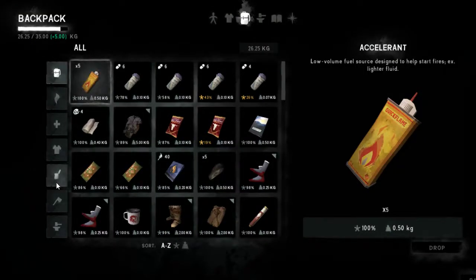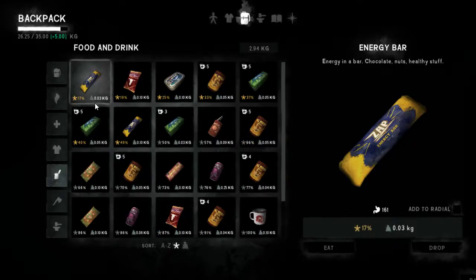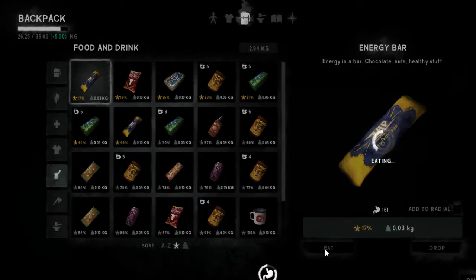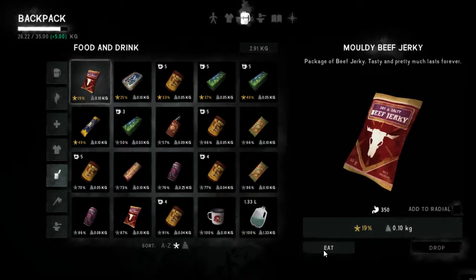Welcome back to the Long Dark science experiments. It appears to be very early morning. We're still in the house. We're fully rested, so let's take care of our food. Sort by condition. Energy bar, let's eat that. Oldie beef jerky — that's questionable. Sardines as well. Do we have antibiotics?